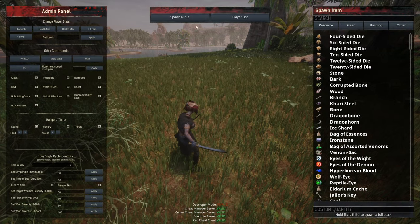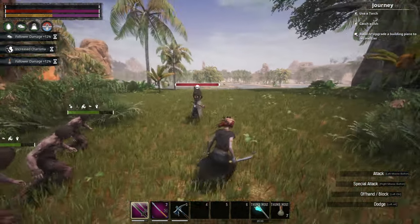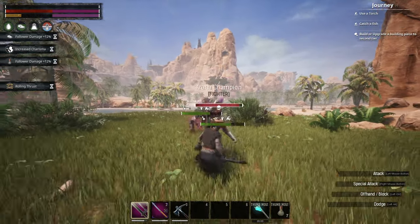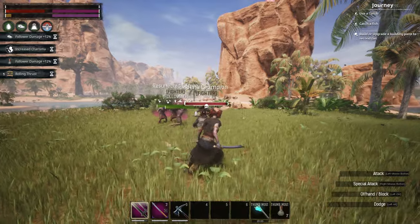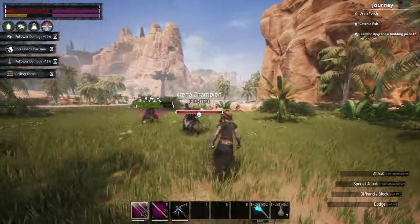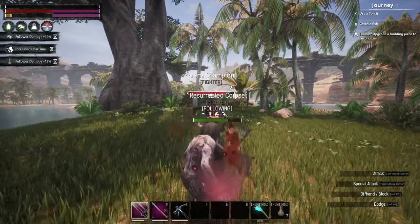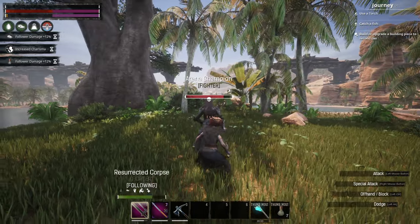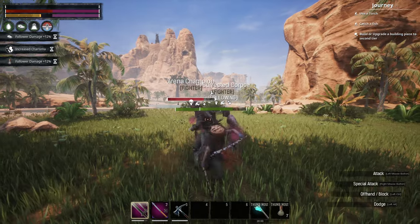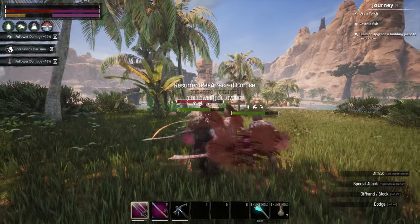I'm going to spawn in the Arena Champion and show what we can do against her. Going to let her hit me — see, with only 100 health, that was an Arena Champion hit and it didn't do that much damage. She hits freaking hard, so just don't get hit. I'd much rather have a ton of stamina than health.